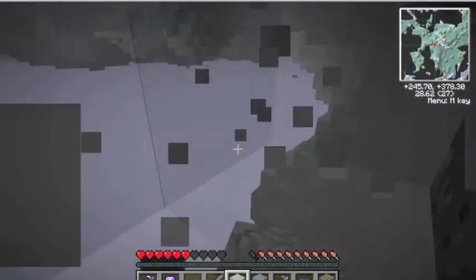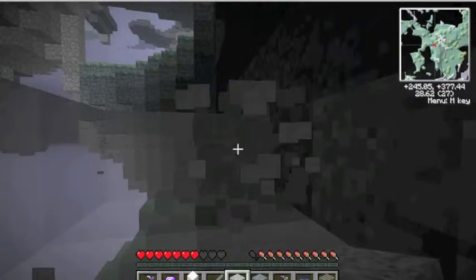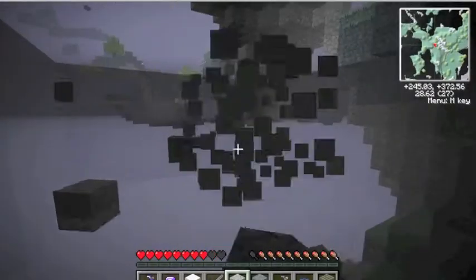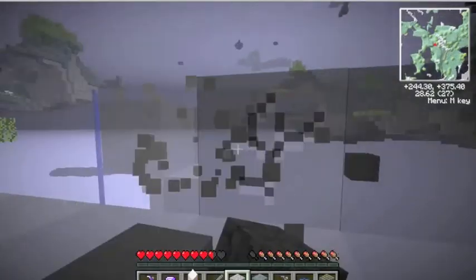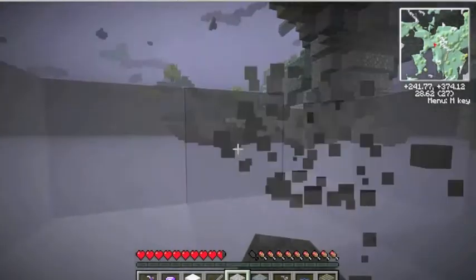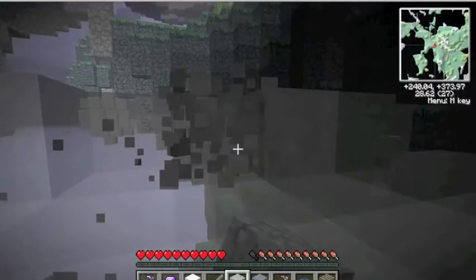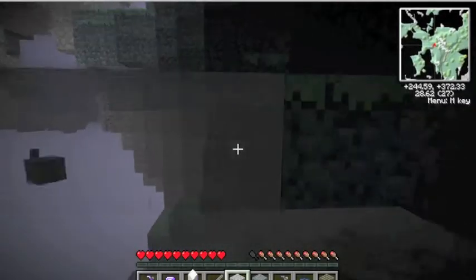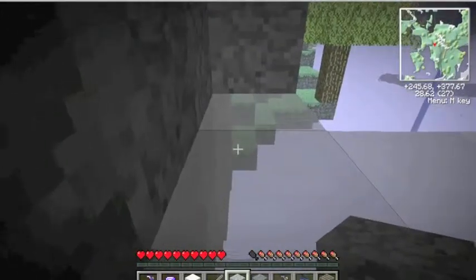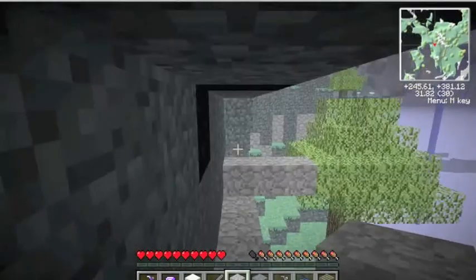I'm going to get some of these. These special blocks are called Cold Air Clouds and they are useful — I will show you why. I'm going to break down here because, as you can see, I sunk down into it. You can't actually jump out.